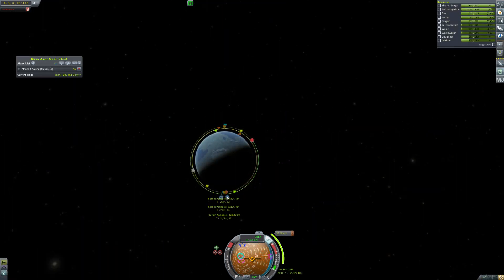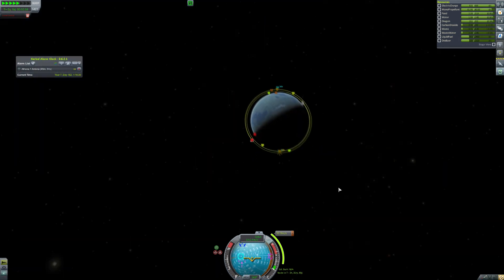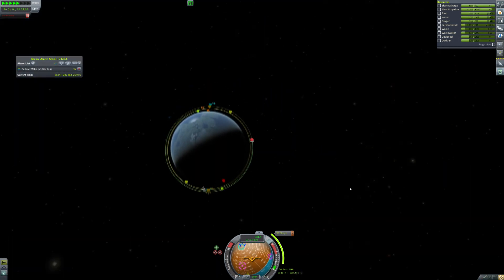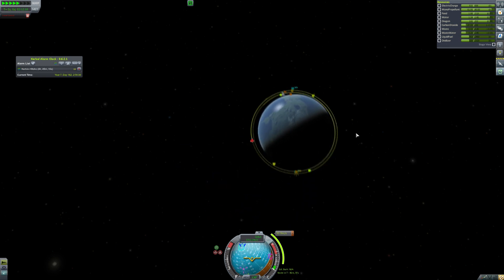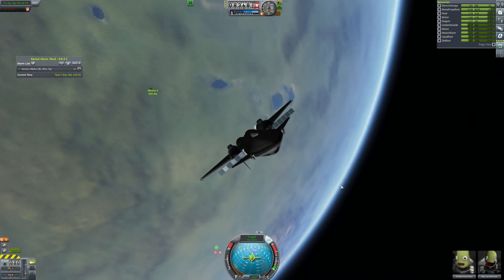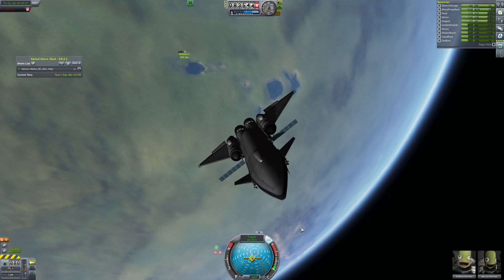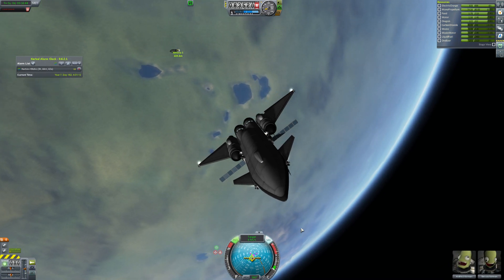Then we're going to head on off, plan a maneuver, which will take a while. We've got it set up for, I think, two and a half hours from now, because the probe's just in the exact wrong place for us to meet. So we do a lot of time warping — just lots of this for like two and a half hours. Then we do a little maneuvering and we meet up with the probe. I do a lot of docking and maneuvering in this series, so I cut out a lot of it.